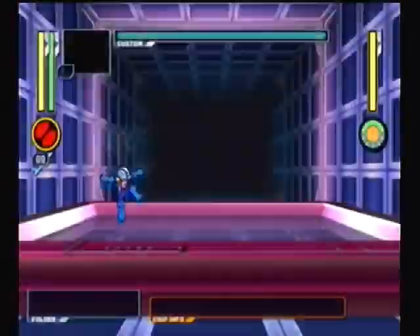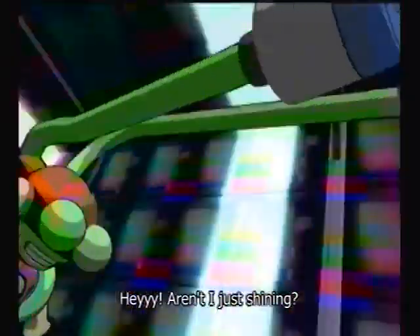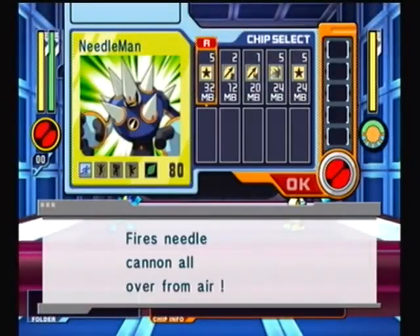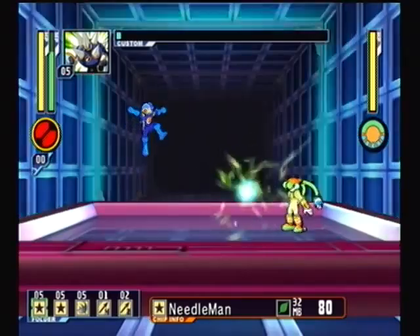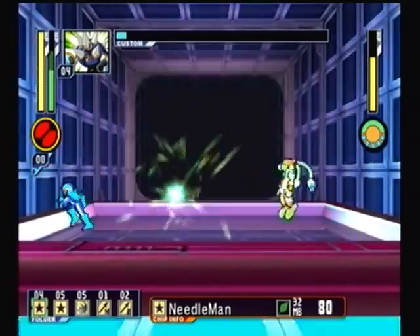What we're going to do here is pelt him once with a buster, and then time the Needleman Navi chip, which I farmed, so that it hits him. Needleman's chip does 80 damage, which is doubled by Brightman's weakness to wood element. That's 160 damage, so you only need three Needleman chips in order to defeat him.